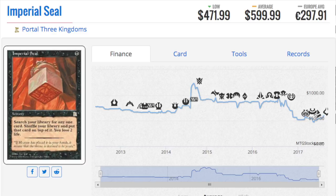Imperial Seal is a $1,600 card — it has since dropped. I believe it is a judge promo right now. Beautiful card, very very good. It does exactly what Vampiric Tutor does.